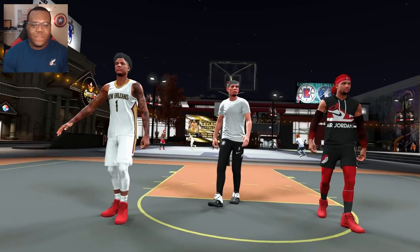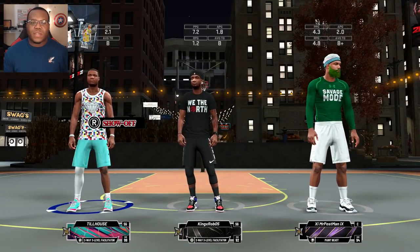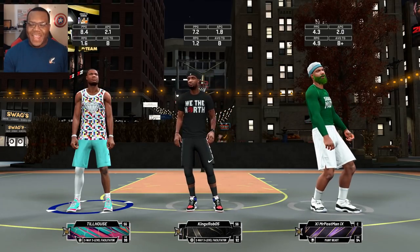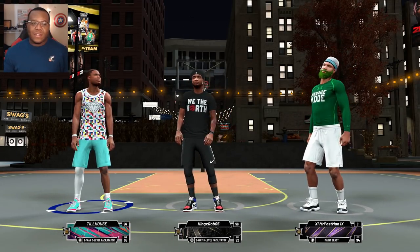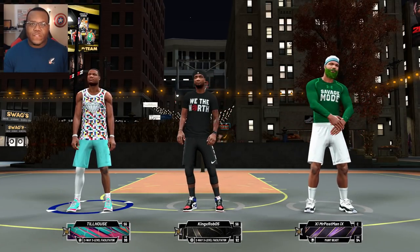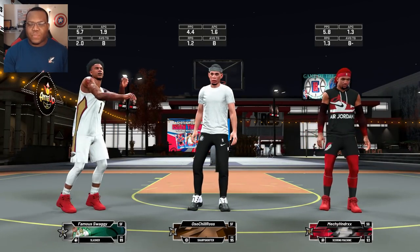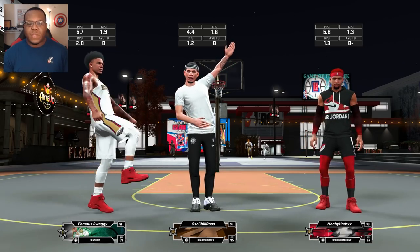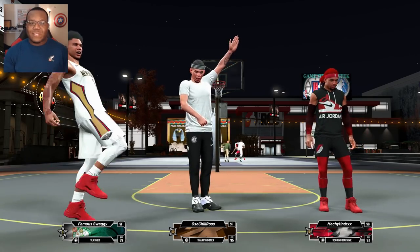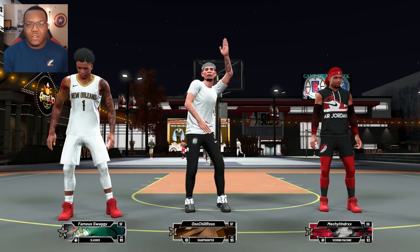The good thing about the gym rat badge is that you obviously don't have to go to the gym anymore, but it also gives you a plus four to all physical attributes, making your player that much more of an athlete. A lot of times people who go into the workout facility don't always get that plus four in each category related to speed, acceleration, and so on. But when you get the badge — through MyCareer or reaching superstar 3 — you get a guaranteed permanent plus four to that build or all of your builds.